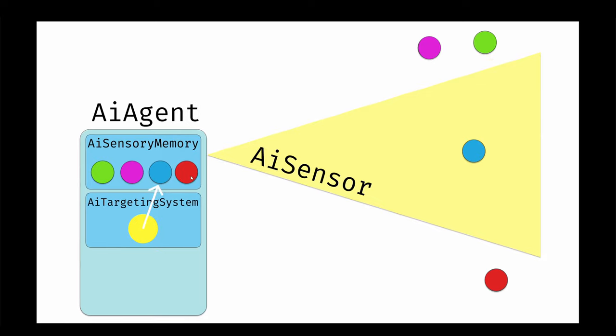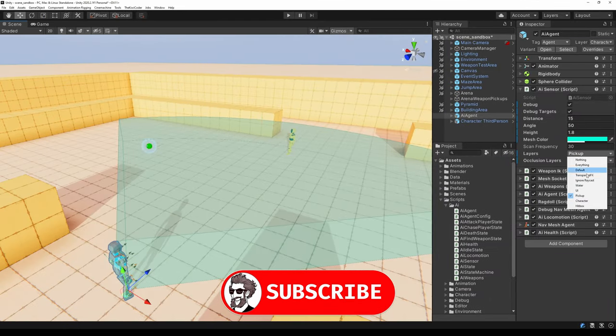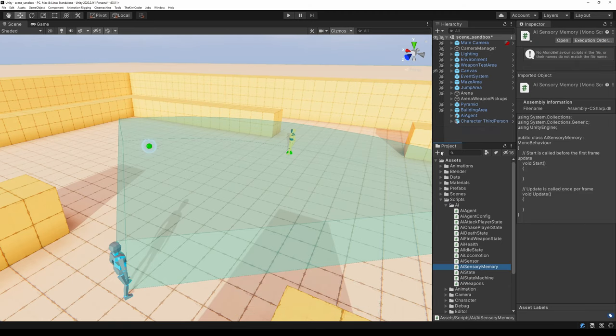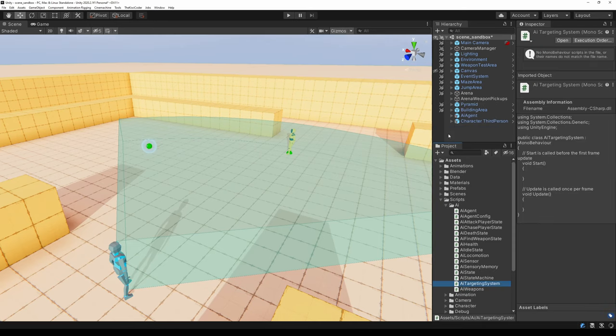As objects move around the world, these memories will constantly be updated and the targeting system will reevaluate them to decide which is the best object to target. Also, as objects leave the sensor's field of view, there will be a time delay, and after a certain period the memories will be forgotten. First, just add the Characters layer to the sensor filter, then create two scripts: AISensoryMemory and AITargetingSystem.